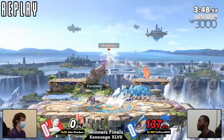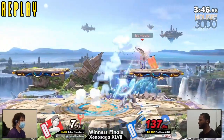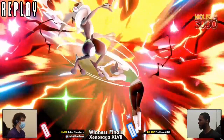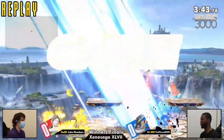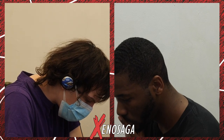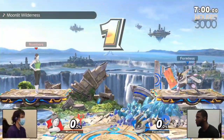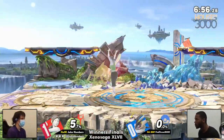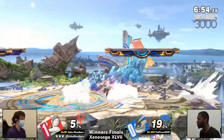She's got the flexibility, covering that angle with the up air. As we move into game two, both players are incredibly deep in thought. We are moving right back to Small Battlefield as MGW's counterpick.